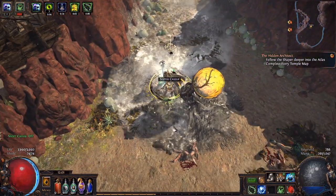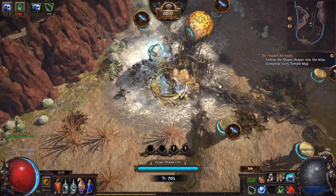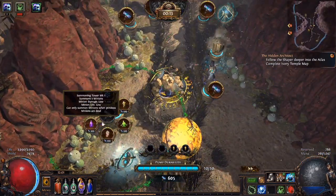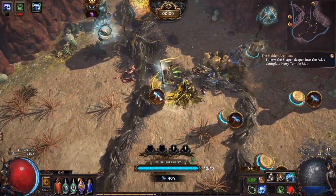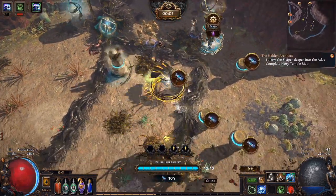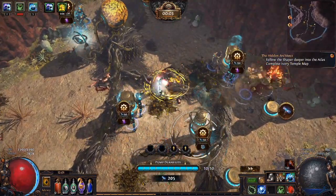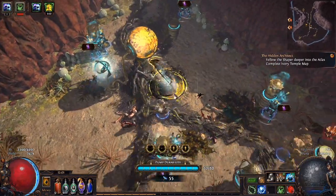For most regular blight encounters, the strategy is fairly simple. You'll mostly be using low tier towers and not really going for the final upgrades, as the encounters just simply aren't long enough. You're better off spamming a bunch of low tier towers than hoarding points for the big upgrades. Minion summoning tower spam is very effective unless there are several lanes resistant to minions. Otherwise, a mixture of summoning, ice, and shock towers works great if your build is putting out good damage.